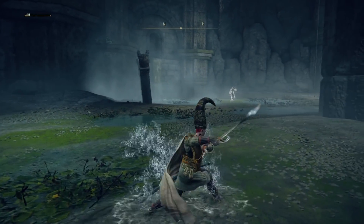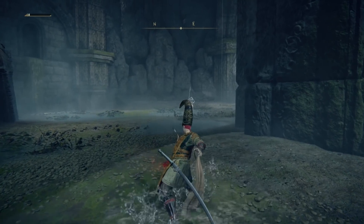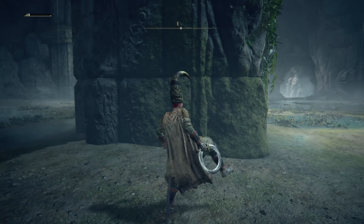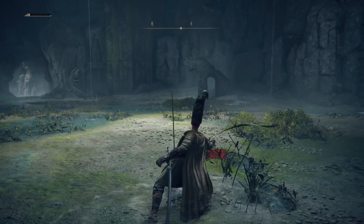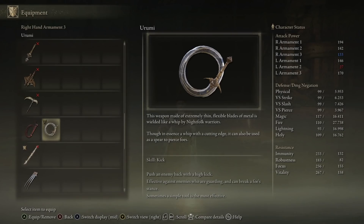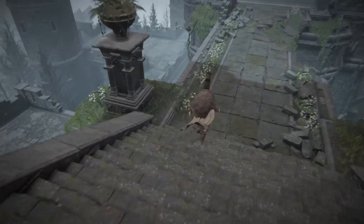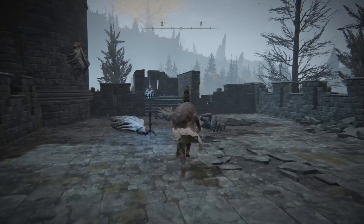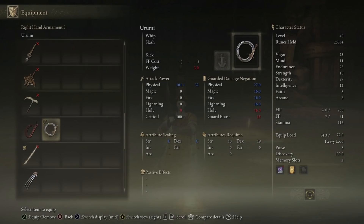Fourth up comes the Urumi, which is, for all intents and purposes, a whip sword — a goddamn flexible sword. This thing is absolutely badass. While it doesn't have a unique ash of war, it has quite a unique change to the regular strong attack: instead of just doing a cross-attack in front, it also ends with a very deep lunging thrust, extending the weapon out to its full length. This is genuinely just a better whip. To get this, head to the Manor Upper Level site of grace in Caria Manor on the northwest side of Liurnia. From there, go down the elevator, then down two flights of stairs, jump off immediately to your left, turn right, cross the bridge, and just off to your left is a corpse holding the Urumi. This weapon requires 19 dexterity and 10 strength to wield.